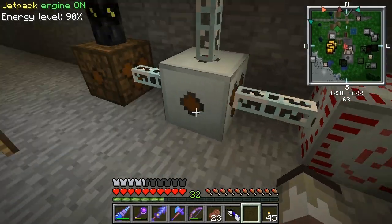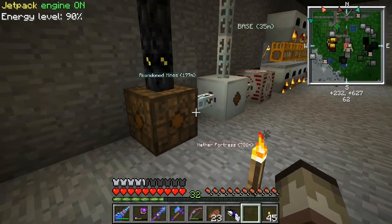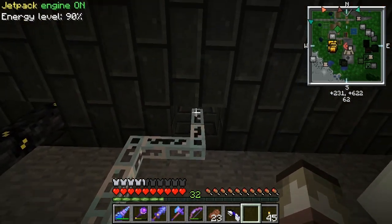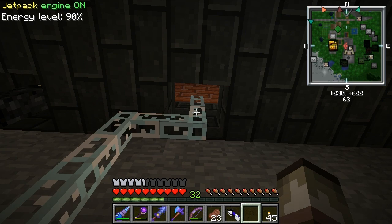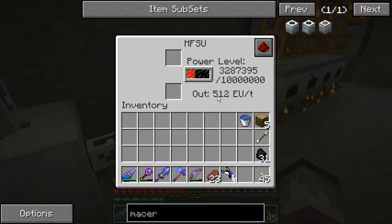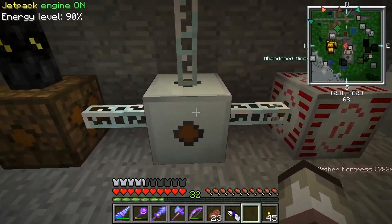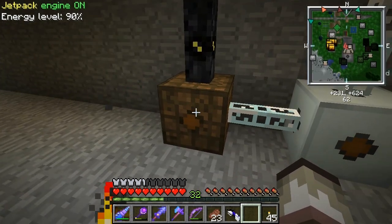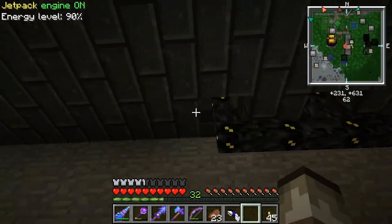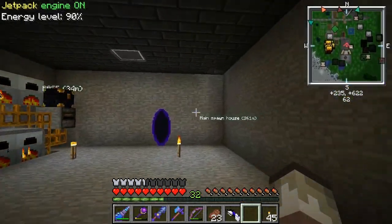The energy goes into an MV — medium voltage transformer — which then goes into an LV, a low voltage transformer. I had glass fiber wire cable going up to the MFE from this guy, but this guy puts out 512 EUs and the MFE only takes 128, so as soon as I hooked it up, it just exploded. The low voltage transformer puts out 32 EUs, and I hooked that up to the machines up there. It's a very simple setup, but it continuously produces energy, which is very nice.